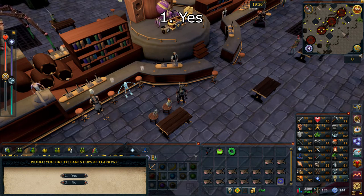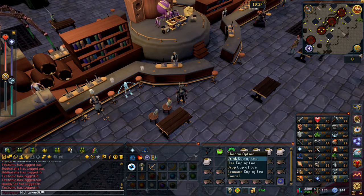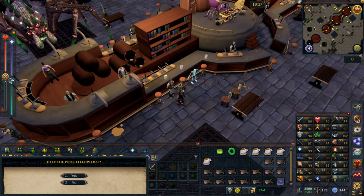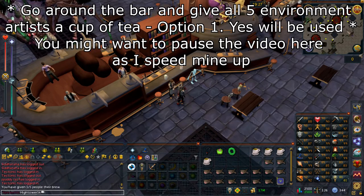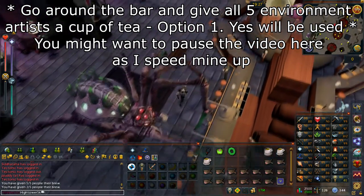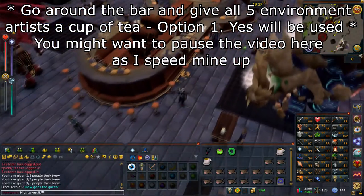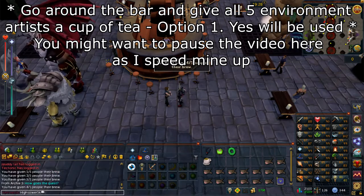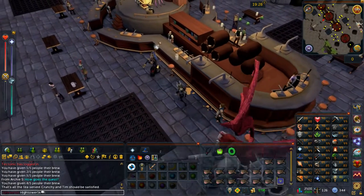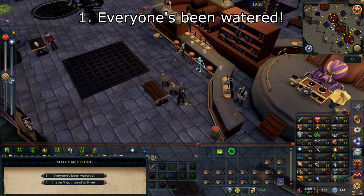Go ahead and get five cups of tea — select option number one: 'Yes,' to get these into your inventory. Around the bar there should then be five environmental artists. Go ahead and right click use one of these cups of tea on each of the five environmental artists around the bar. Select option number one: 'Yes,' for each individual environmental artist. Once you've completed five out of five cups of tea to the environmental artists, return and speak with Tim. Select option number one: 'Everyone's been watered.'